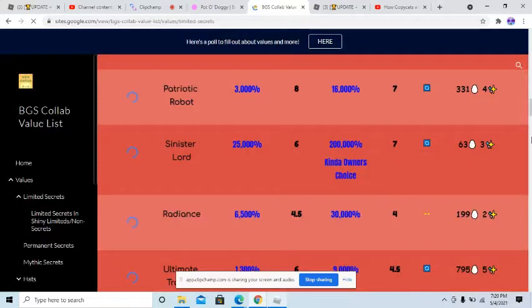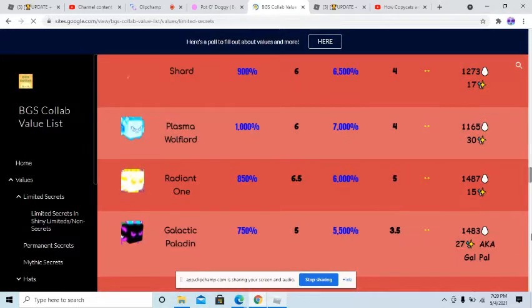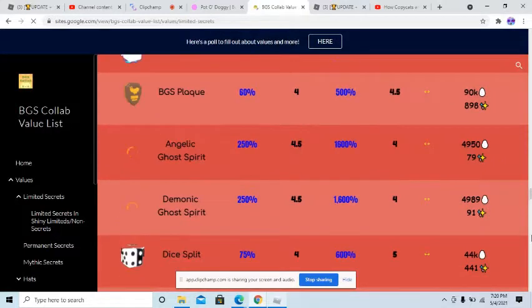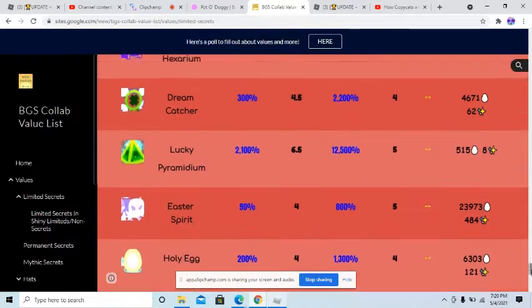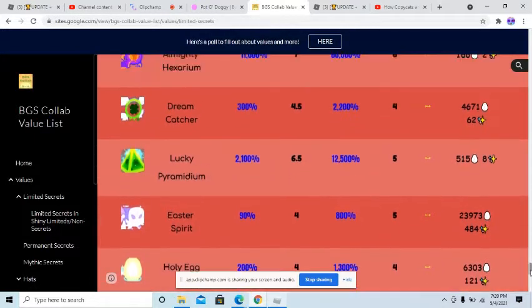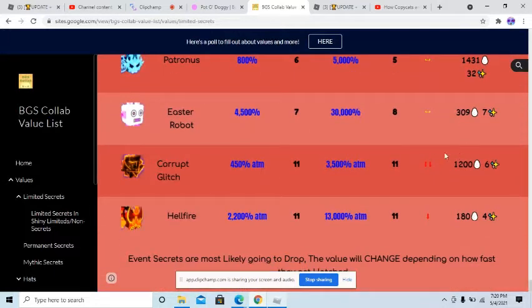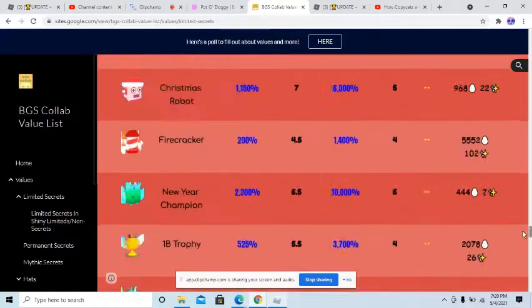Let's scroll down and see the value. Potted Doggy right now is 425. Dreamcatcher was the same thing — Dreamcatcher has 4,000 hatches. And then this Corrupted Glitch has less than 1,200 hatches. I don't understand — I know it's just a part of the game, but please do not lowball that much.